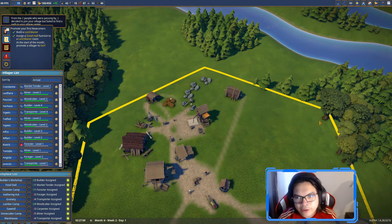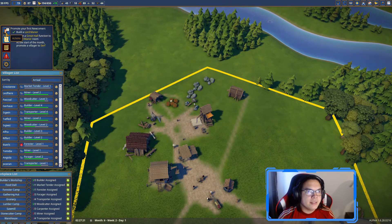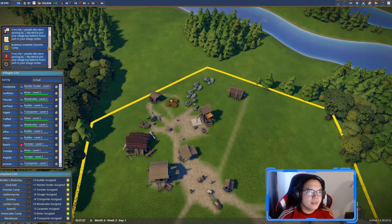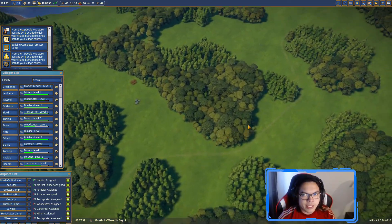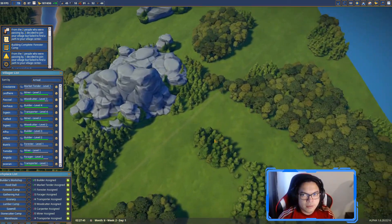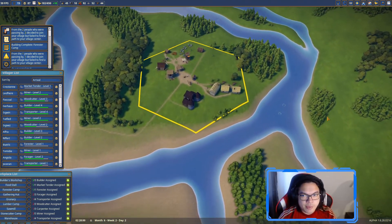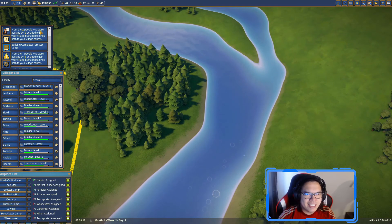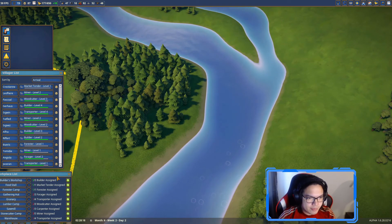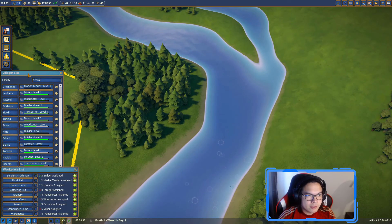It says 'failed to find a path' - they were coming from the south. The only way to get there is to build another bridge. They're coming from there and I don't need that many people right now in this area, but it's not too bad.